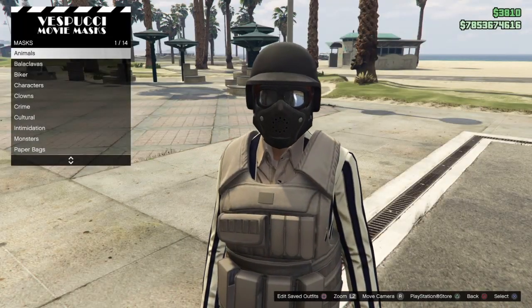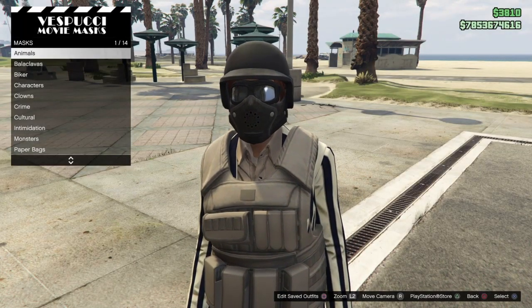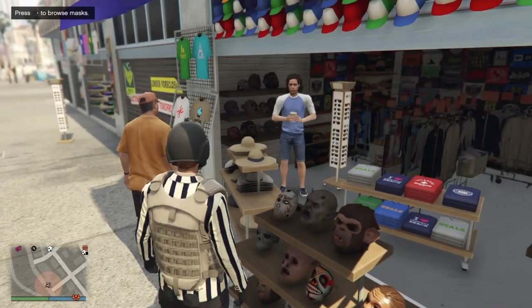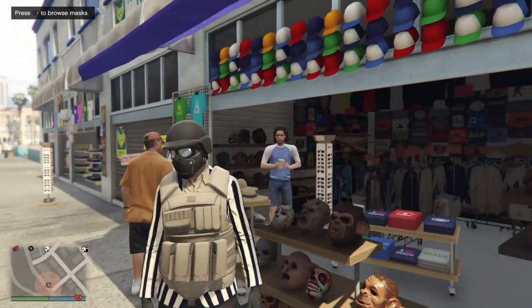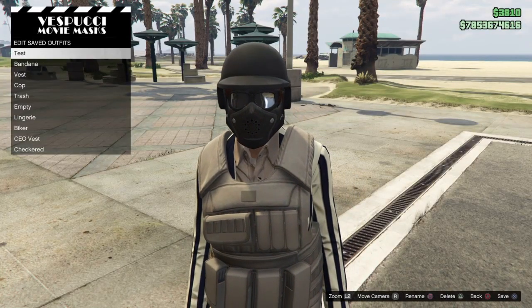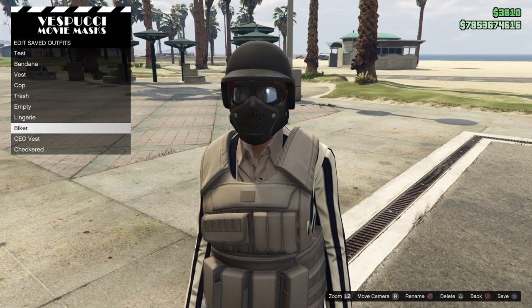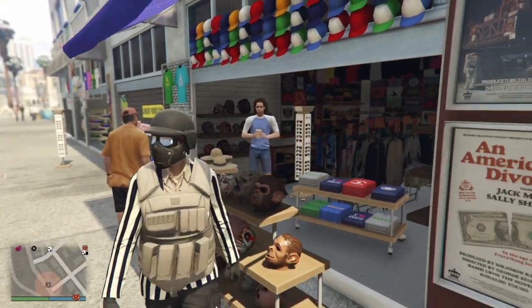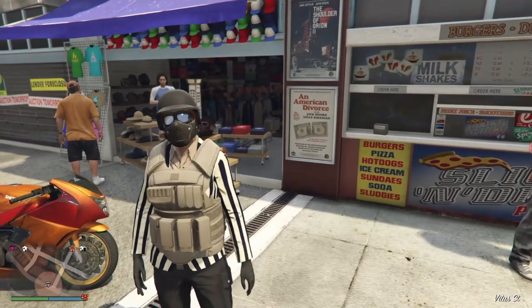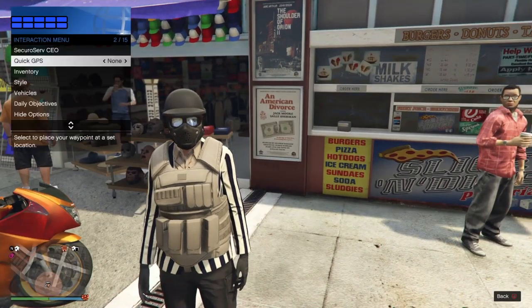Hop off the motorcycle and go to the mask stand. Back out, and then access the mask stand once again. Make sure you do this twice — go to the masks, back out, then go back to the masks and save it on the second time. Otherwise the half mask will disappear if you try to save it the first time. As you can see, we now have the bulletproof helmet, a pair of sunglasses, and the biker half mask.